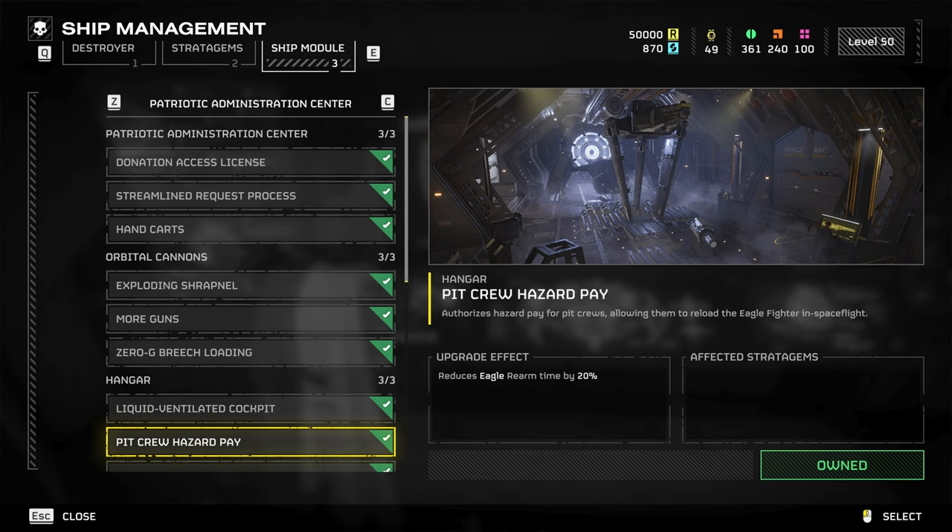A small side note with all Eagle strikes: once you expend all of the uses, they need to rearm and will come back with all the original uses after about a few minutes. Once you purchase the Pit Crew hazard pay, that rearm is reduced by 20%, which makes these come back quite a bit faster.